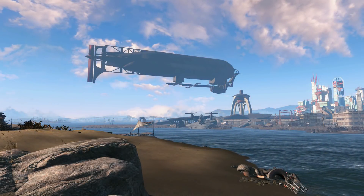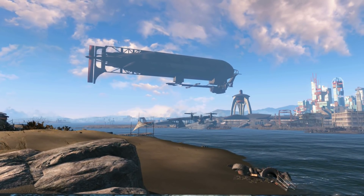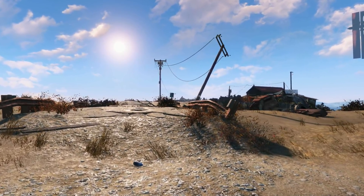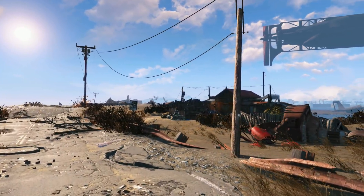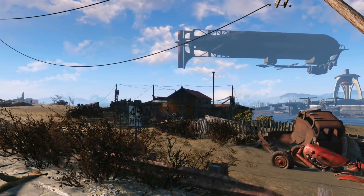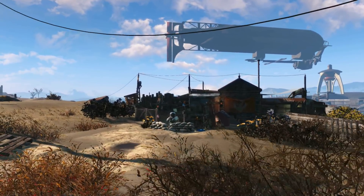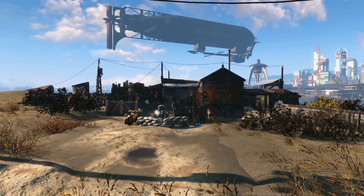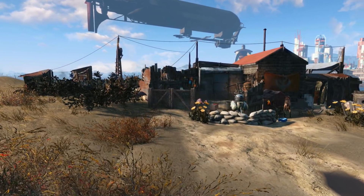Hello everyone and welcome back to Immersive Gameplay Builds. This time we are at Nordhagen Beach and we're going to finally see what's here. I had a little problem figuring out what exactly this was going to be, because unlike Sunshine and Starlight, this one didn't really lend itself towards a buttoned-up, bunkered-up thing, because he's allied with the Brotherhood of Steel — and as you can see the Prydwen's in the background. So he's not going to have any problems with defense. He can just whistle and have a bunch of guys in power armor run across the bay and help him out. So this went through like six or seven different iterations, and this is the final result.